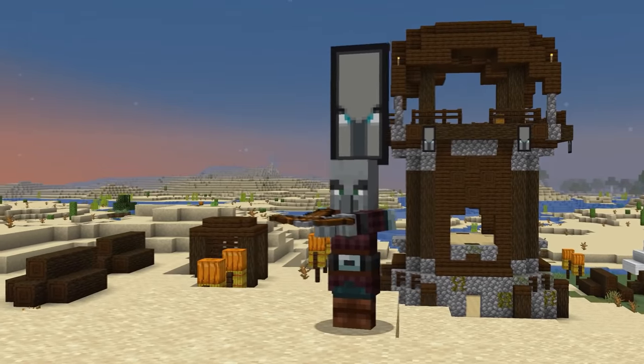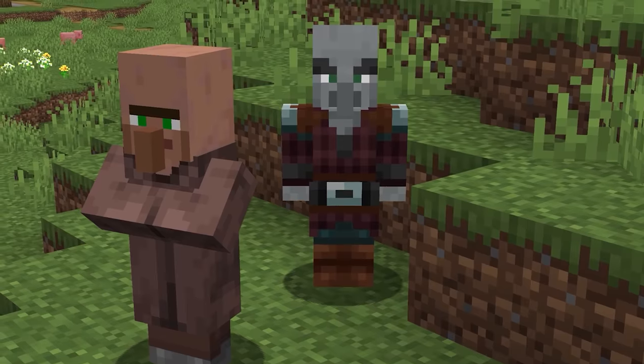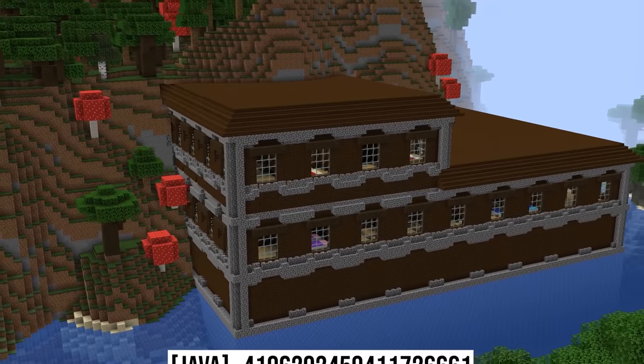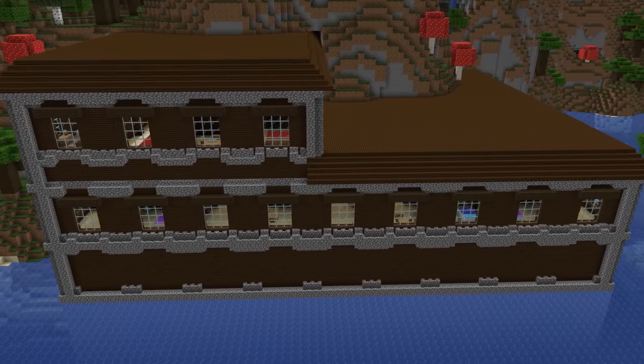Number two: on first glance, pillagers don't look like a tasteful bunch. And honestly, the lack of manners doesn't exactly help their image, but it turns out they can appreciate a good set of real estate when they see it, which is why this woodland mansion happened to spawn right within the water. And I'd call that a prime piece of property.